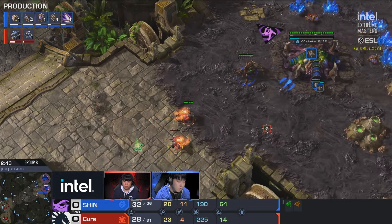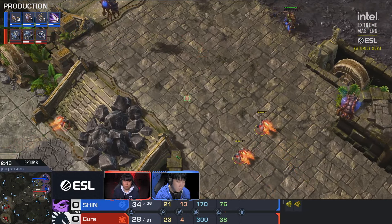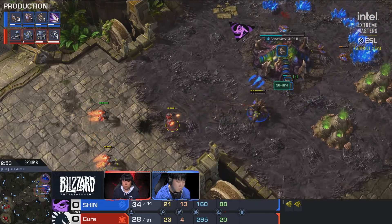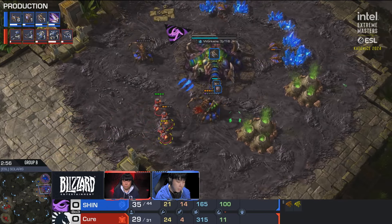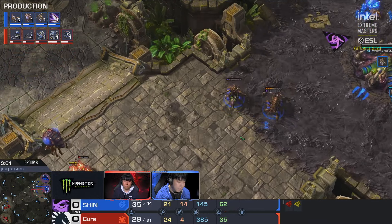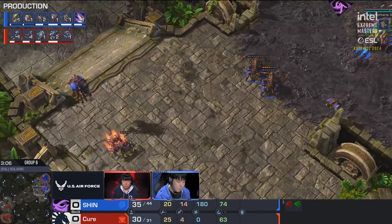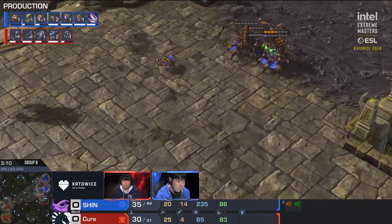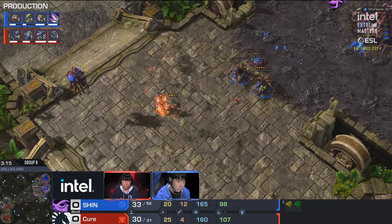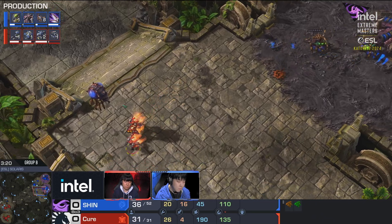A lot of zerg players these days are very quick with the spine crawler making, but Shin is suffering a little — first blood of the match. He had about 150 minerals there, so he was just a little bit slow on the keyboard, and that's not a great sign — if anything, it's a mental hit. The queen is also taking a lot of damage. Shin is getting a lot of gas behind this, and a baneling nest is his answer. To me that spells that Shin does not like to be put in a corner.